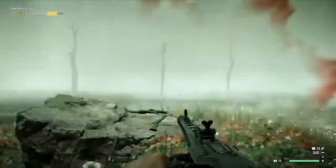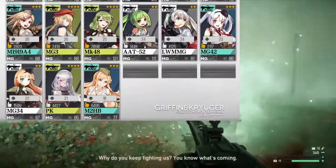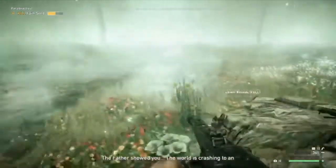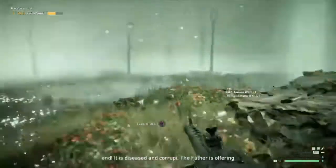And now for the second important stat that nobody but me cares about. Accuracy is painfully low at 22, but understandable given its crazy rate of fire and the fact that I don't see a muzzle brake, a bipod, or anything on it. I mean, the minigun isn't exactly a stable weapon either in terms of recoil.